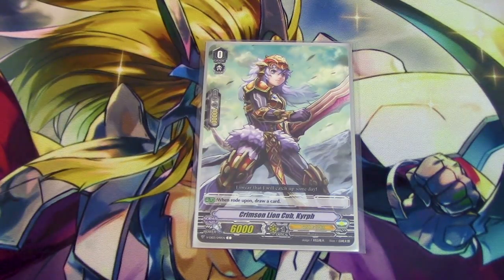Our starter is Crimson Lion Cub Kirif. When you ride upon it, you draw a card.